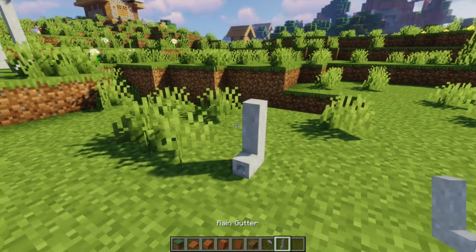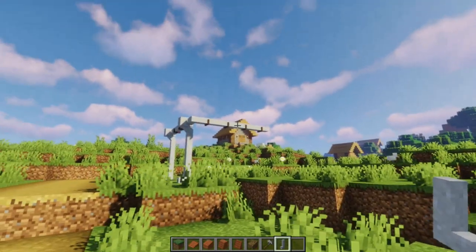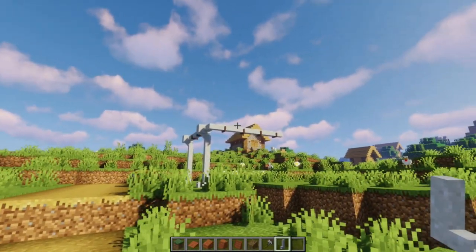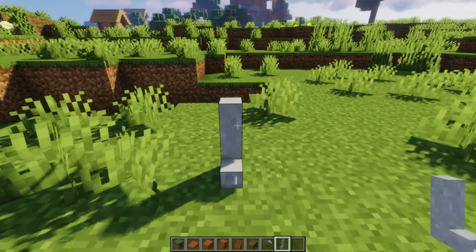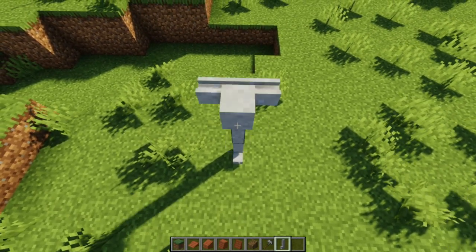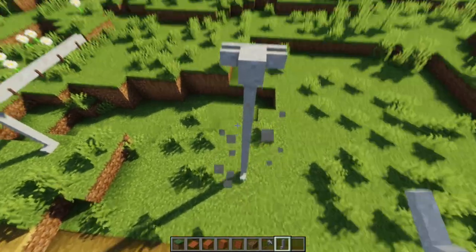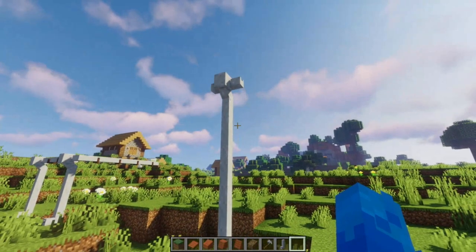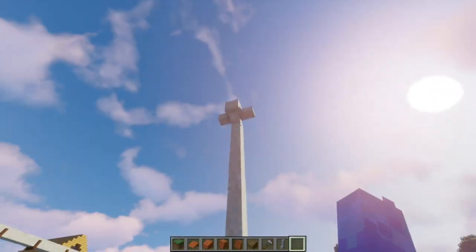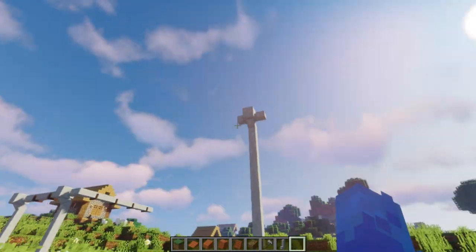You're gonna love this one as well. In older versions you had four gutters to craft — now you have only two: the gutter and the downspout. If you place one downspout and then another, it will just change how it's placed depending on context. This means fewer blocks and fewer crafting recipes overall.